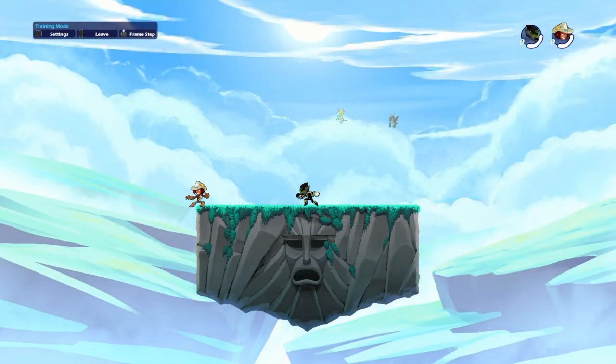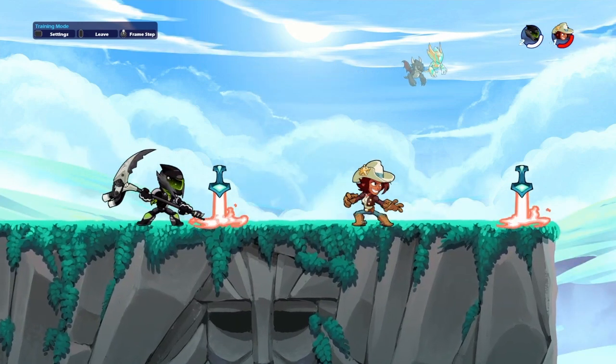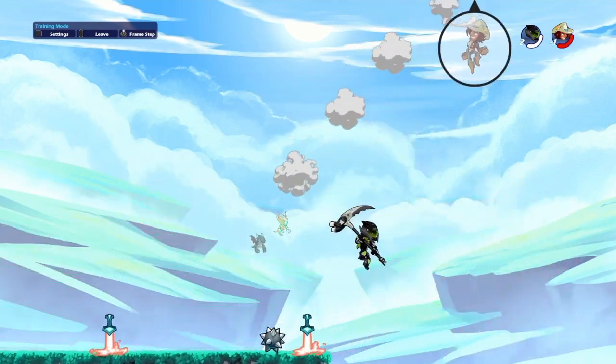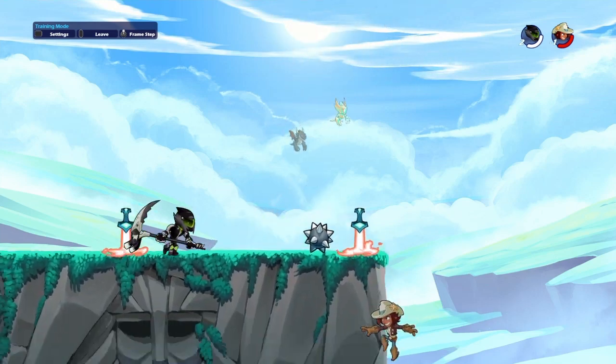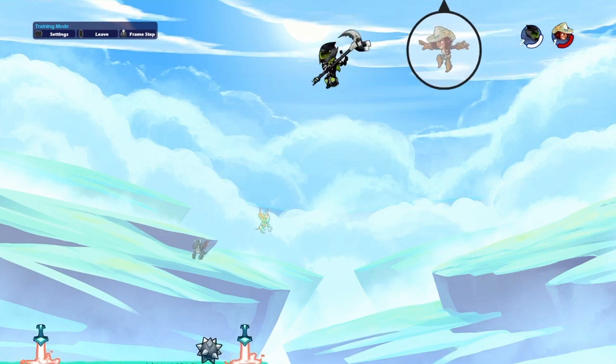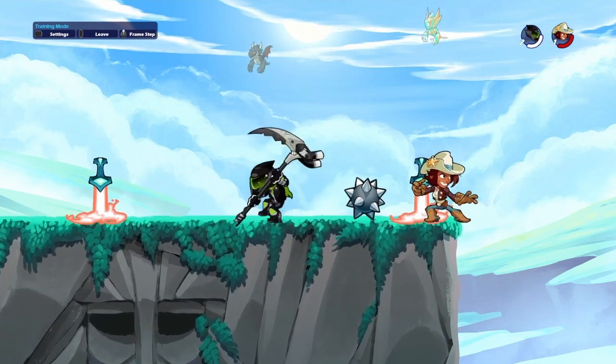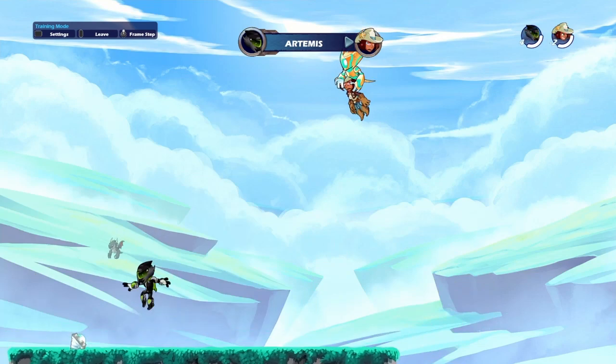The next ones are lance and scythe. The bot should jump — there you go. That's the combo you should know every single time. Most people jump into it because they're scared of scythe.